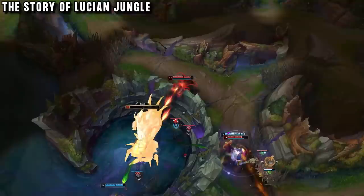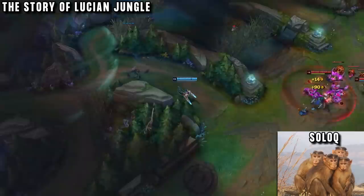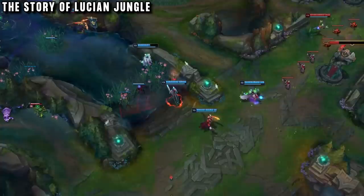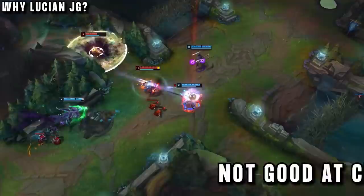After all of this success, he basically reached a new level of competition, playing against super high quality players with everyone tryharding every game. But then he would go back to solo queue and build up a string of losses with teammates making terrible decisions, griefing games and flaming each other. So he knew he had to do something different to enjoy solo queue, and couldn't keep forcing himself to play his tryhard champions. So one day, instead of playing his mains, he began testing some new junglers — and that was when he found Lucian.